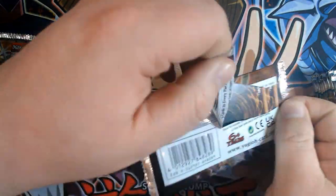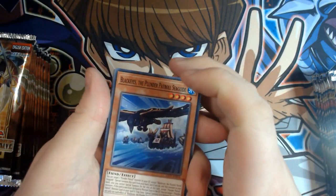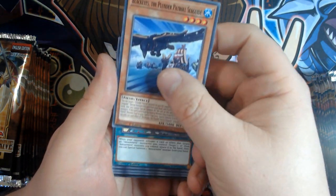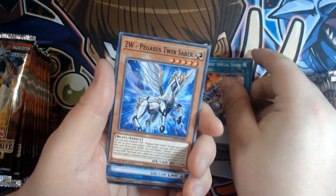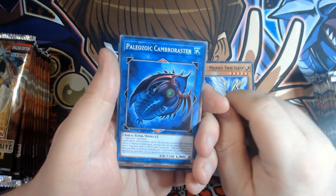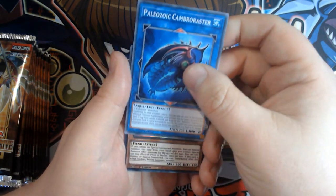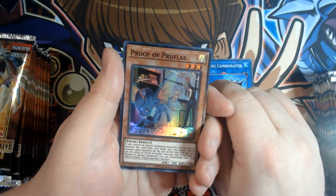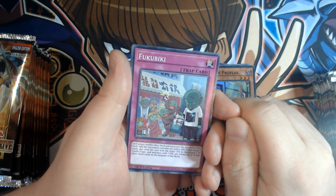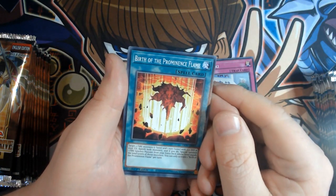Next pack. You know what's insane about this? I end up with packs absolutely everywhere, and I still haven't learned a lesson — I still don't have a bin in this room. The new Plunder Patrol card: Black Eyes the Plunder Patrol Sea Guide, very, very cool. Amazement Special Show. ZW Pegasus Twin Saber. Paleozoic Cambraster — for those of you who are avid Paleo fans, I'm sure you'll love that. Proof of Pruthless — that's an interesting card; be interesting to see how that gets used. Fukubuki — that's a name I'm definitely going to get tripped up on. Birth of the Prominence Flame. Warrock Mammud.